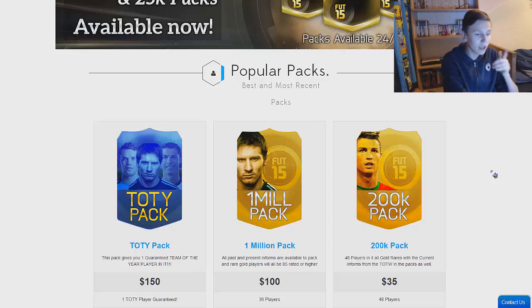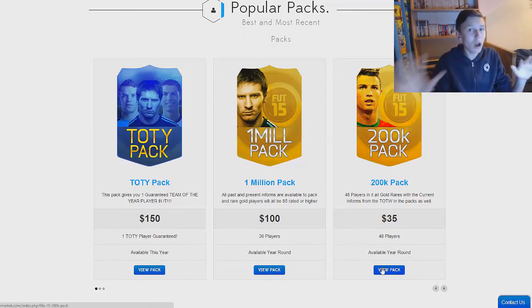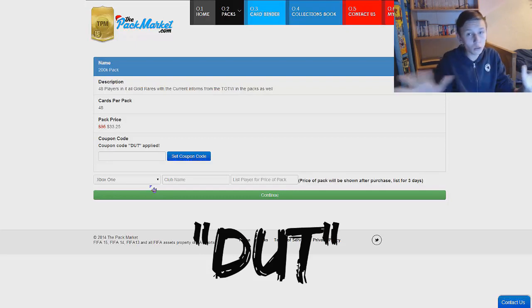So what this pack contains is 48 players, all gold rares, and it's only $35 and it's available to open all year round. So if you want to go and open it you can open it whatever time you want and get your coins instantly. All you need to do is go onto this page and as you can see it says coupon code. You put DUT in there and you get a nice 5% off. Then you pick what console you're on, your club name, and after you've got the pack you put how much the pack was and they give you your coins. Very quick and easy process. You can open packs whenever you want.